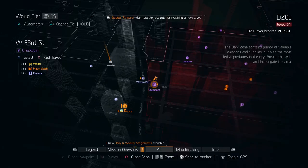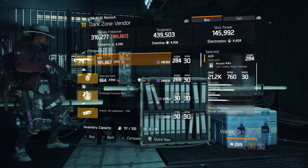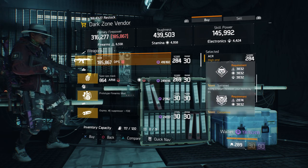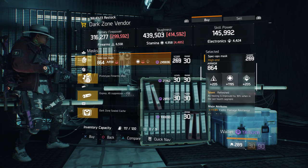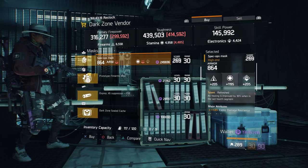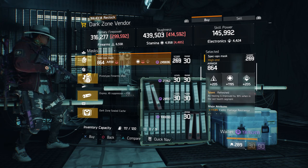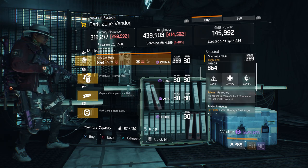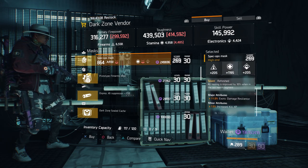For our next gear items, we're going to head over to West 53rd Street checkpoint in the dark zone. Here, the dark zone vendor has an ACR with a gear score of 284. It has 23% enemy armor damage, and the talents it has is ferocious, sustained, and competent. Also here, we have a Spec Ops mask with the talent Refreshed on there with a gear score of 269. It has 864 armor, rolled for stamina 1195, and the attributes it has is exotic damage resilience and increased kill XP.